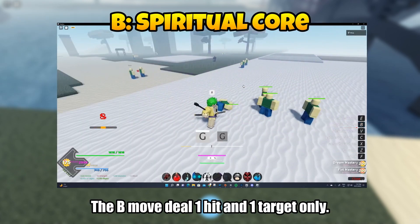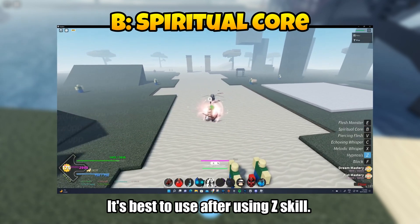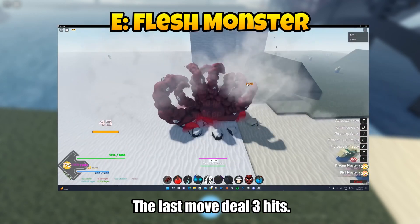The B move deals 1 hit and targets 1 enemy only. You need to push 3 buttons to activate it. It's best to use after the Z skill.